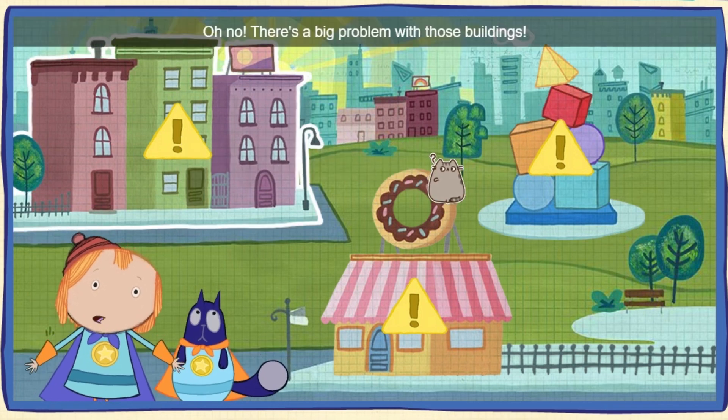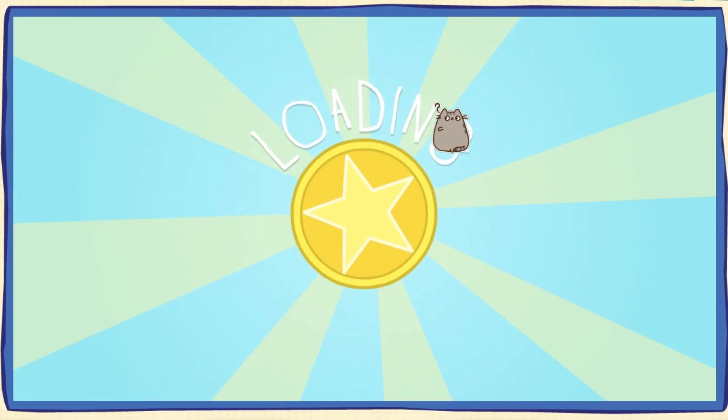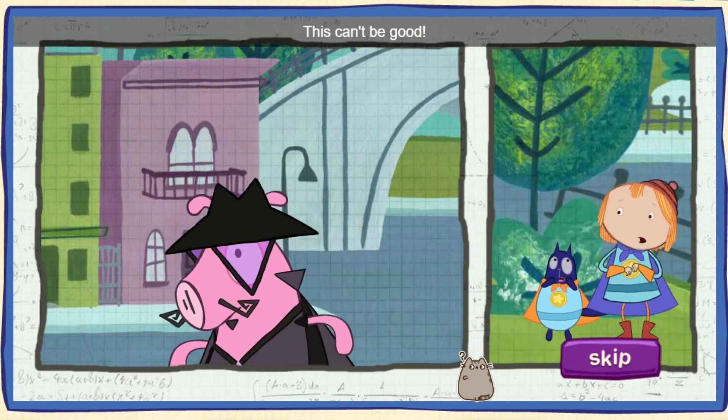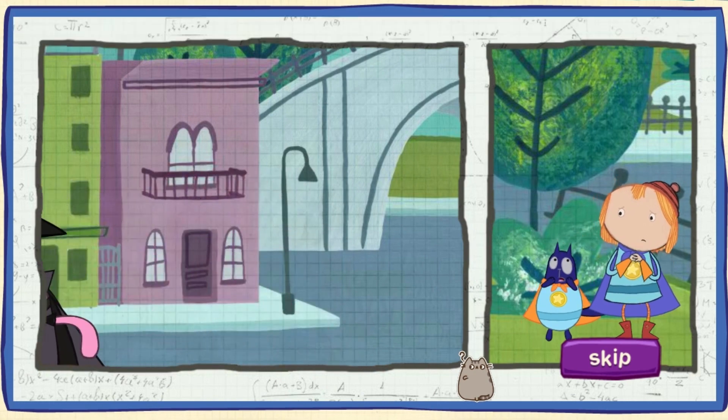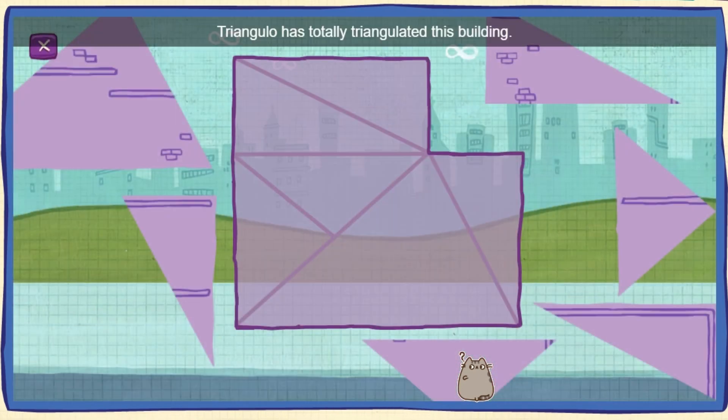Oh no! There's a big problem with those buildings! Triangulo is heading towards that building — this can't be good! Triangulo has totally triangulated this building! Put the pieces back together, it'll fix it! Look at the shape of each piece, then put it in the empty spot that's the same shape!